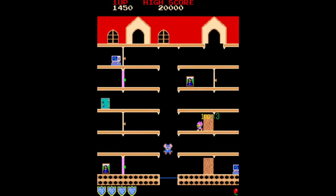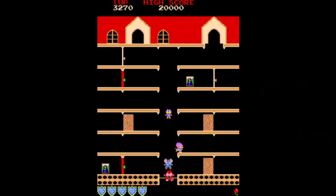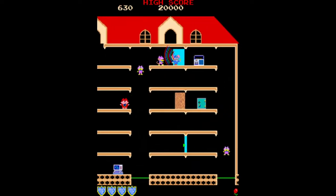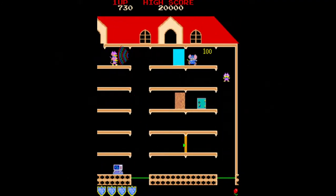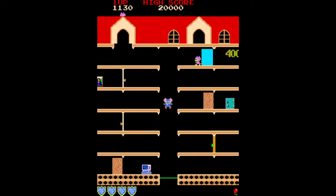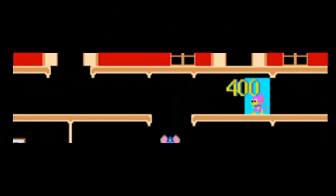Each level has slightly different door and trampoline positions. In addition to the regular doors there are color-changing doors called microwave doors. Opening one will send a microwave beam in the direction it was opened. If the microwave contacts any of the enemies, they will be carried away temporarily and you will be awarded bonus points.